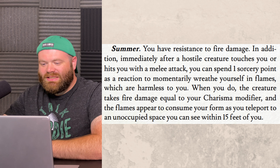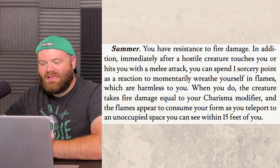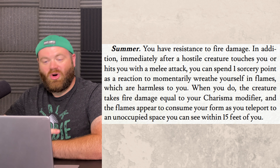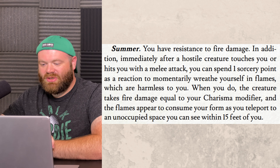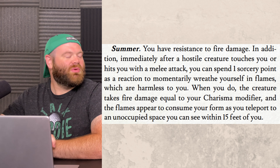For summer, you gain resistance to fire damage. In addition, immediately after a hostile creature touches you or hits you with a melee attack, you can spend one sorcery point as a reaction to momentarily wreathe yourself in flames — which are harmless to you, an important distinction. The creature takes fire damage equal to your Charisma modifier and the flames appear to consume your form as you teleport to an unoccupied space within 15 feet of you. It's a nice little get-out-of-jail-free card to escape melee range.